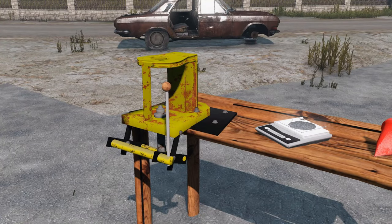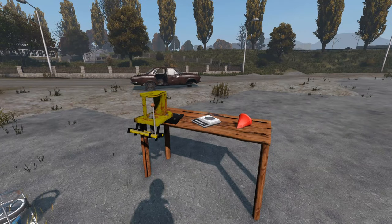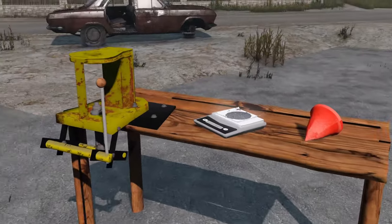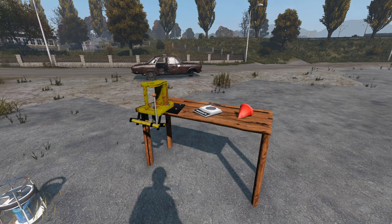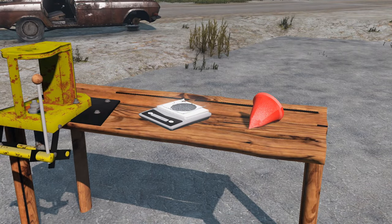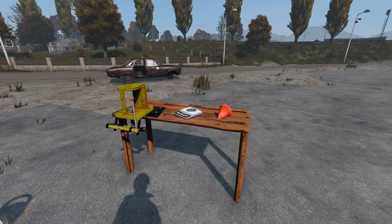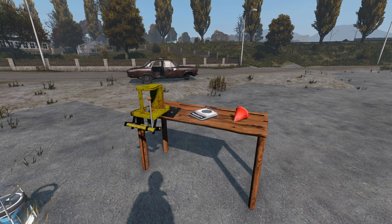There's also a body press that you need, plus a scale and a funnel. The parts for these can be found all around the map, and once you find them all you're able to make the body press. The scale and funnel come already pre-made. You then just attach them to the bench and you're pretty much ready to go with making ammo.